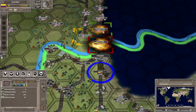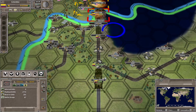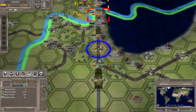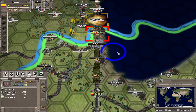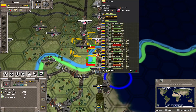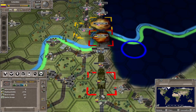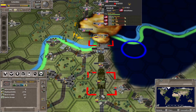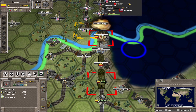Looks like the artillery group is actually not firing, so we need to bring that closer. Do we need to pull back anyone else yet? Not really. Now the artillery is firing, good. Highland Park is pretty much done for.